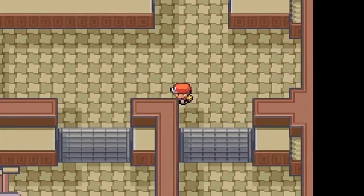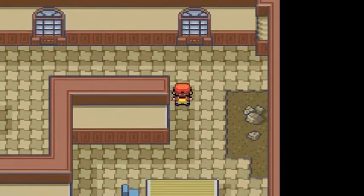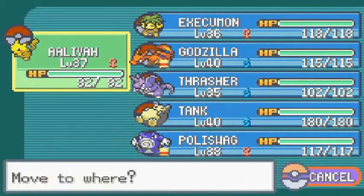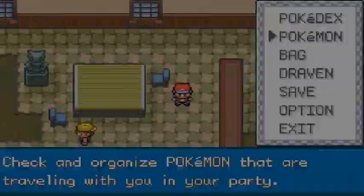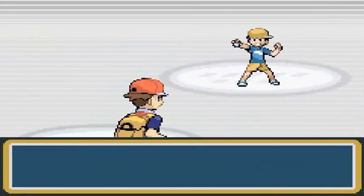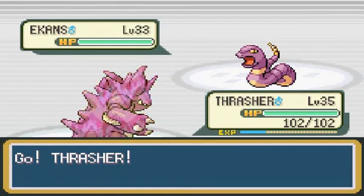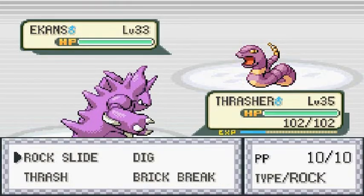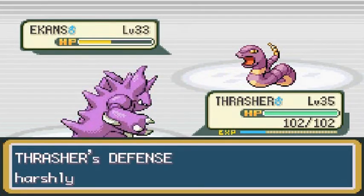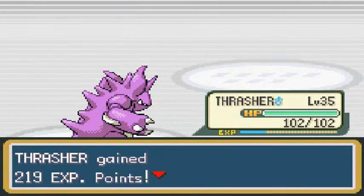A few doors are closed; you'll find some strong Pokemon in here too. I'm trying to use up my repels so I can move ahead. There's a Pokemon trainer — let's switch out to Thrasher. Youngster Johnson wants to battle! Let's go with Rock Slide — yeah, buddy! Rock Slide for the win.